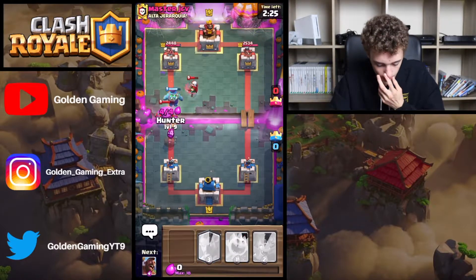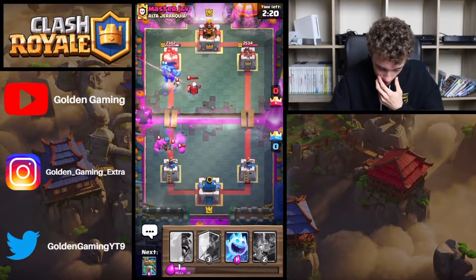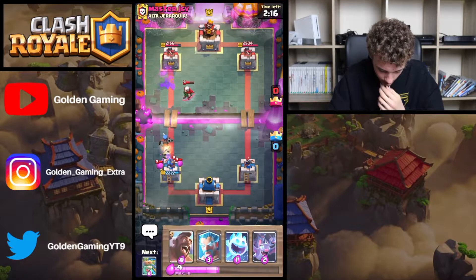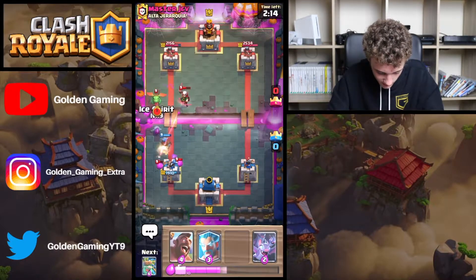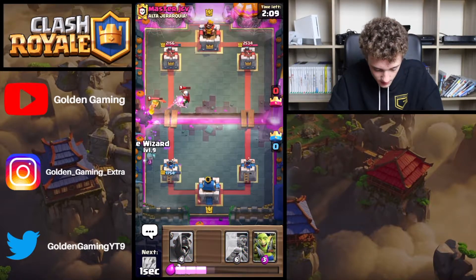We'll go Hunter because it will clean out. He is going to give me a 4 elixir trade as well. Hunter actually does massive damage against that — that's really good for me. It's going to give me a tiny bit of damage. I've got Ice Spirit plus bats plus an Ice Wizard.